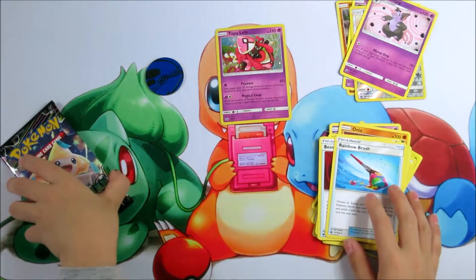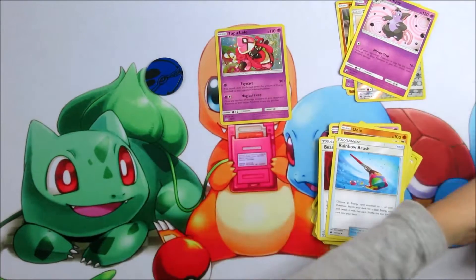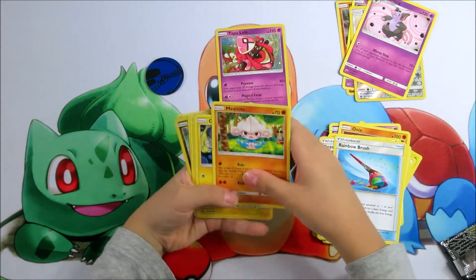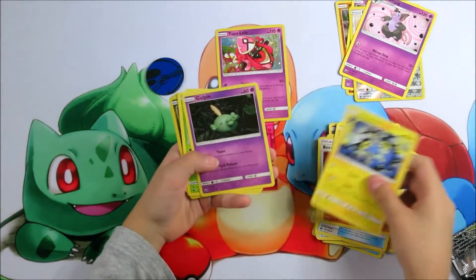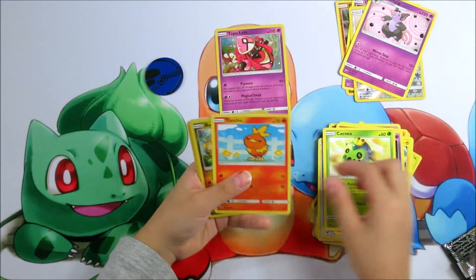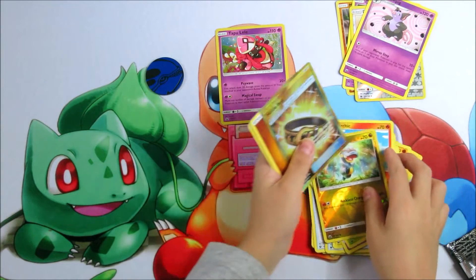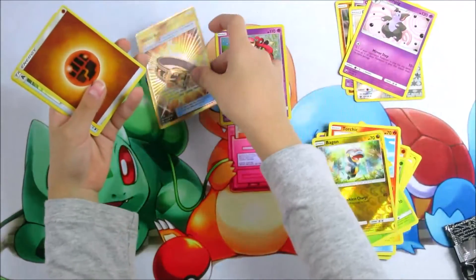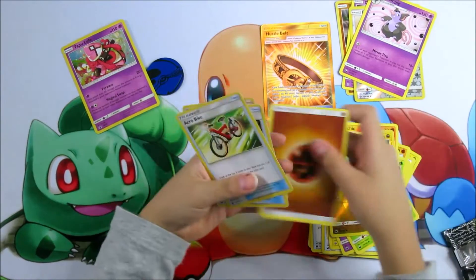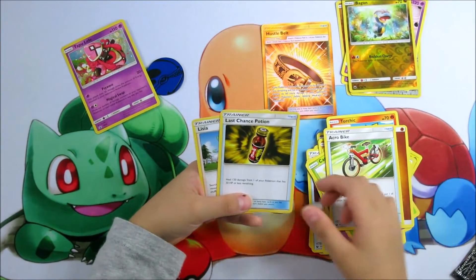Now let's start opening our last booster pack. A Meditite. A Meditite, a Kirlia. A Grumpig. A Kangaskhan, a Torchic. A Bagon. A shiny Hustle Belt. An Energy. An uncommon bike. A Last Chance Potion.